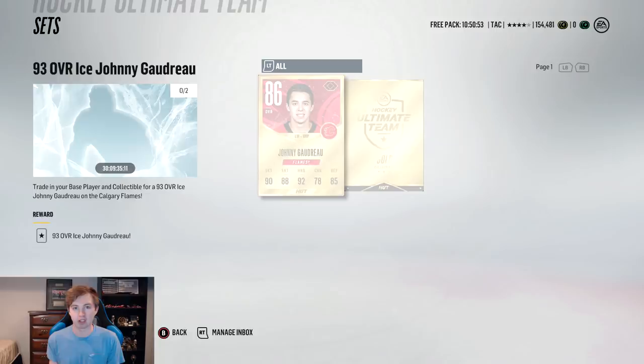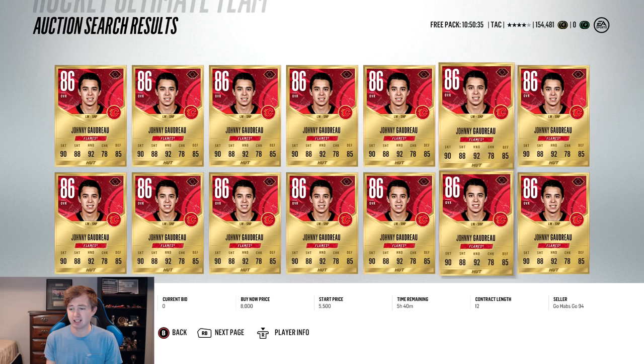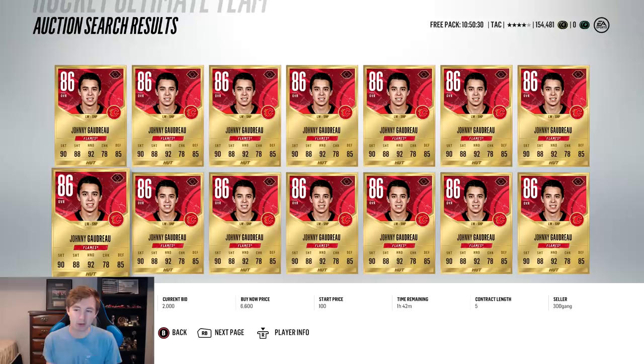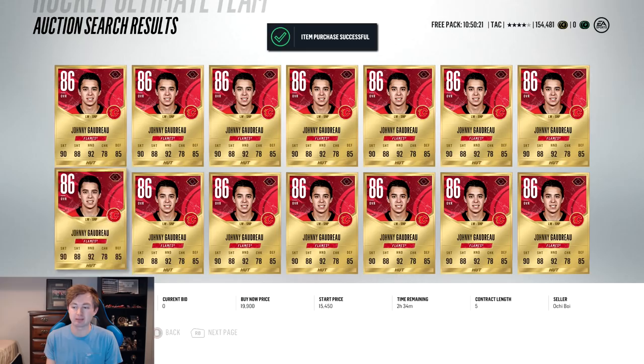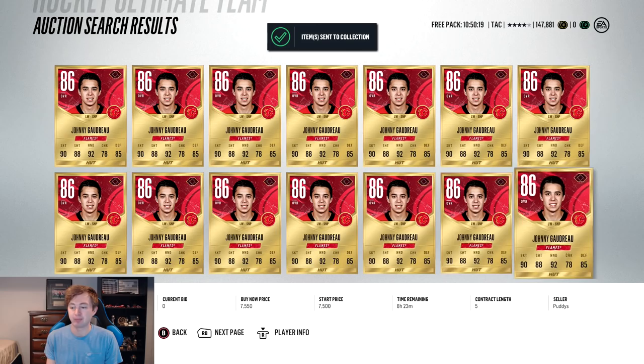The cheapest looks to be like 6,500 — yeah, 6,600 — so 6,600 coins gets us a 93 overall ice Johnny Gaudreau. I'm going to buy this right now. I think that's a pretty good price for a 93 overall card, especially one with as good offensive stats as Gaudreau, and I think it's actually just a decent buy looking at the price of the rest of the Johnny Gaudreau cards on the market.